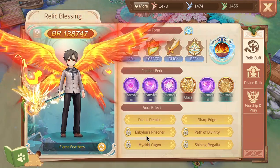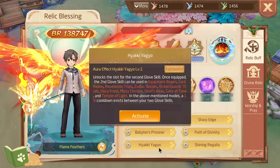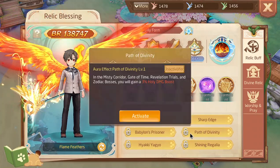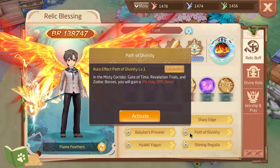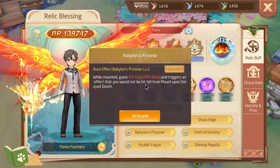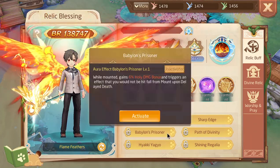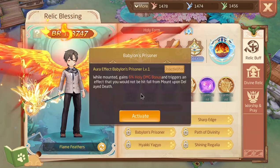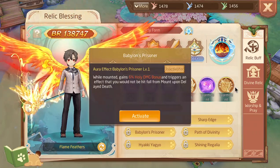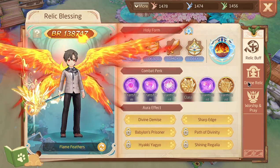In my opinion, if you were to just get all the passive skills, that in itself would honestly be good. Path of Divinity might not be the best but it's still a damage bonus. Babylon's Prisoner can be situational and can actually be very good in places like Gate of Time or Ruins, so it can perform relatively well in theory.